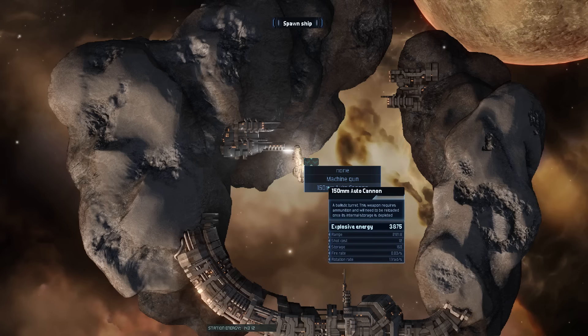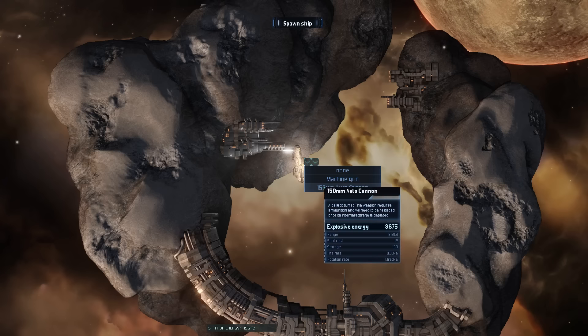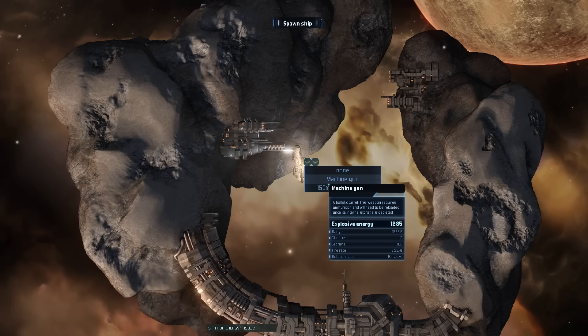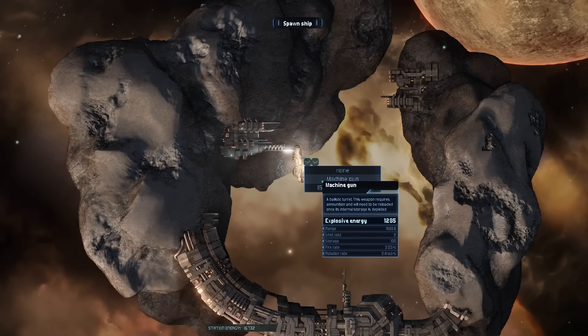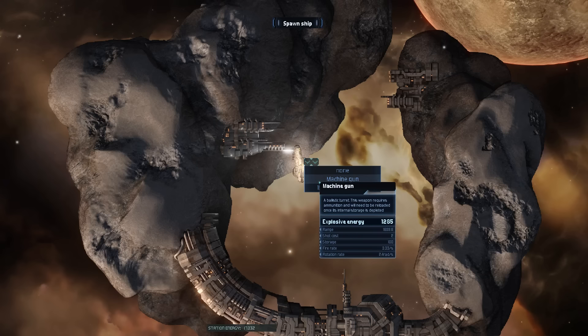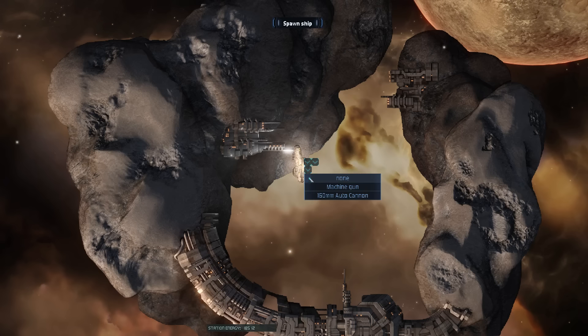Regular machine gun? Auto cannon. Fire rate of 3.3 per second, or 0.83 per second? Well, that's got a lot higher fire rate and its shots cost a lot less. So the machine gun's actually a lot better DPS. Let's use the machine guns.